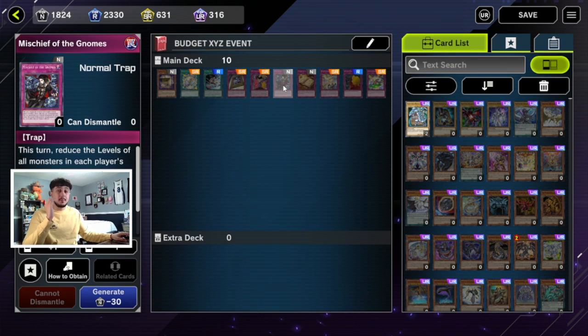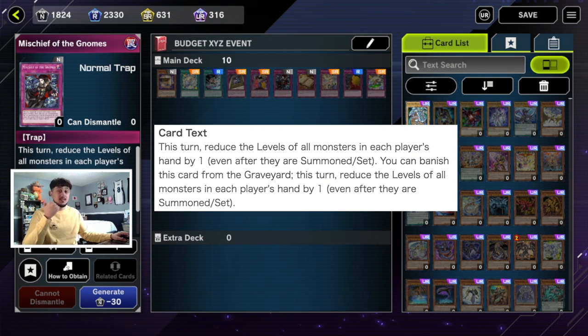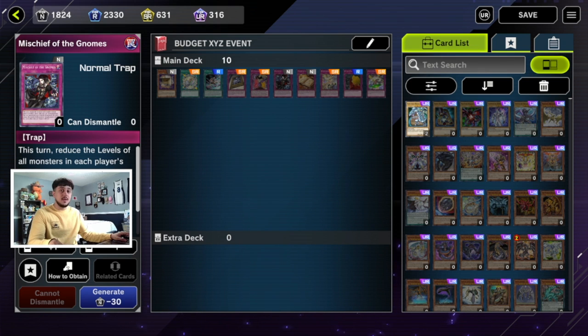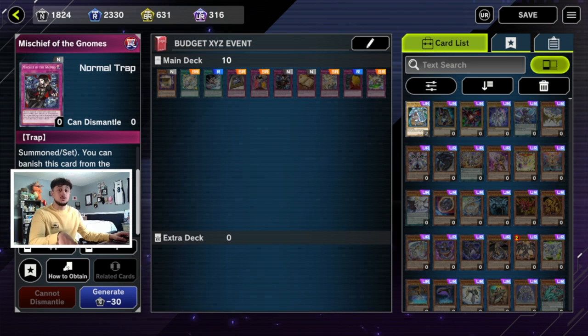The next card is one I feel people are completely overlooking — Mischief of the Gnomes. This turn, you reduce the levels of all monsters in each player's hand by one. If your opponent is playing a rank four spam deck, they can't make rank fours because all their monsters become level three. It does affect you as well, so it works best in a True Draco or trap-based deck. You can also banish it from the graveyard to reduce levels again on your opponent's next turn, effectively using it twice.